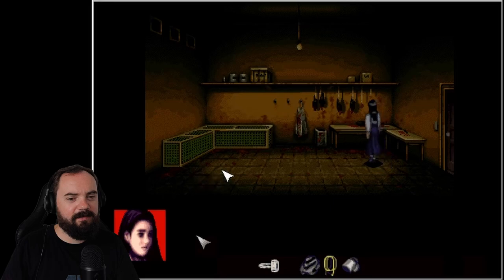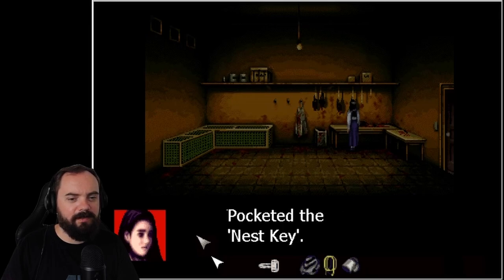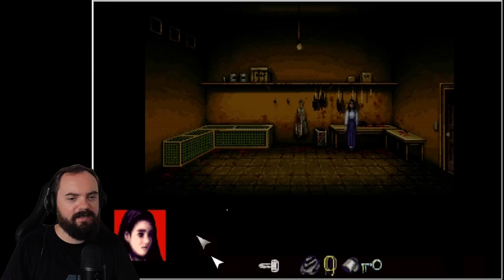This seems like a kitchen or something. It's a dead crow. There's a key inside. Okay, we're finding all the keys now. Nest key? Nest key.